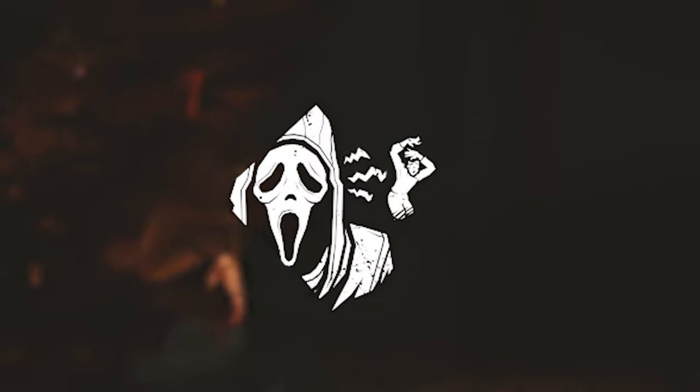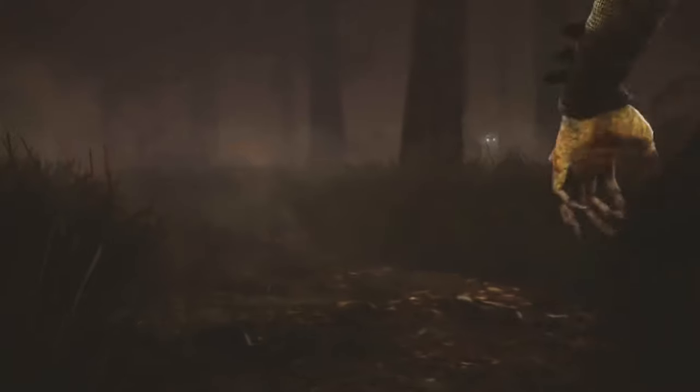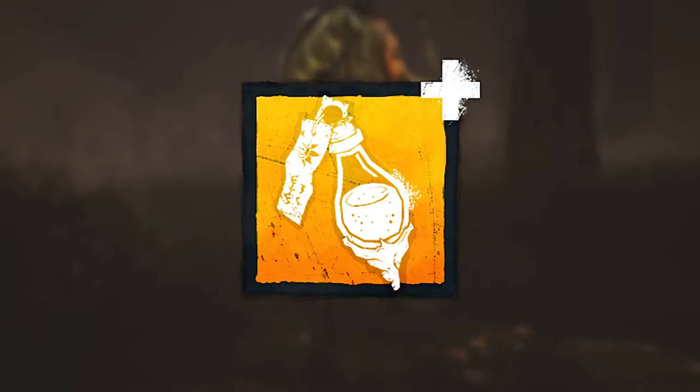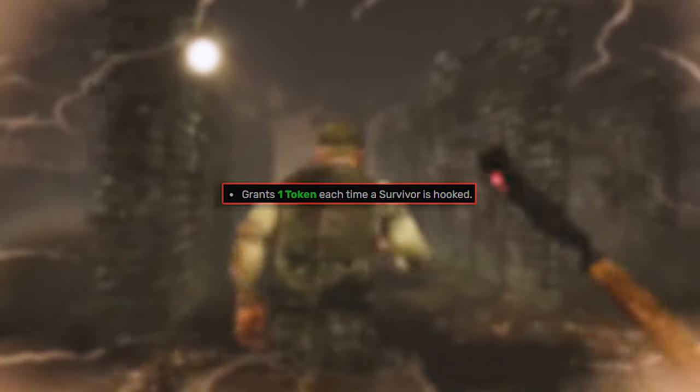The build is Lethal Pursuer, I'm All Ears, Go to Murmur, and No One Escapes Death. This build isn't going to work without these add-ons, which are Blight Serum — that's one additional token towards the rush ability and grants one token each time you hook a survivor.